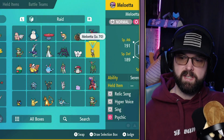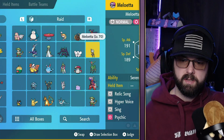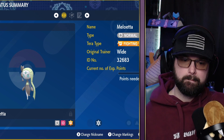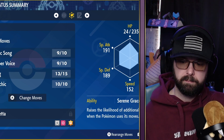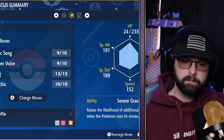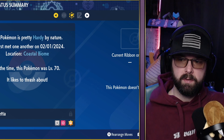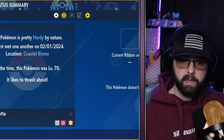Meloetta is level 70. It's got Relic Song, Hyper Voice, Sing, and Psychic. The ability is Serene Grace. It's got the Fighting Tera type for when it swaps over to its other Fighting type — that's really cool. No mark, and it doesn't look like it has any sort of boost in any of its stats, but yeah, super cool.